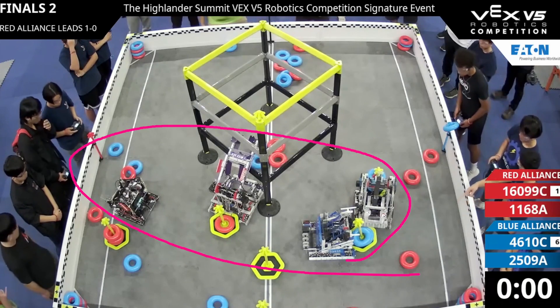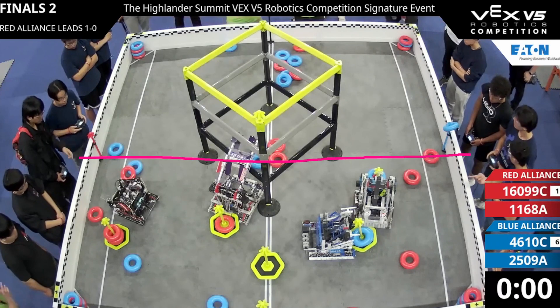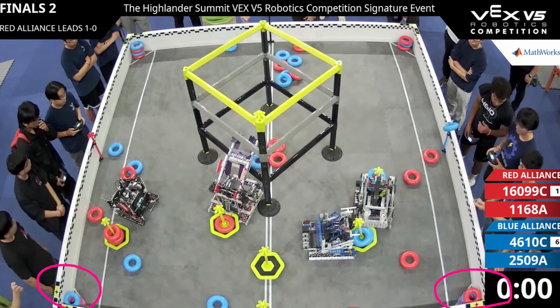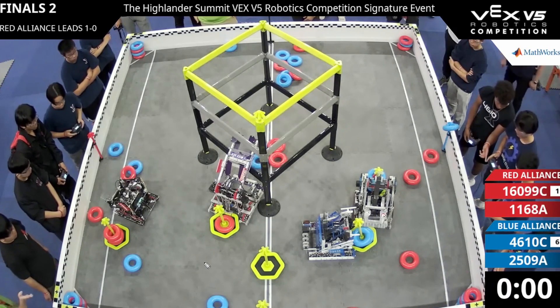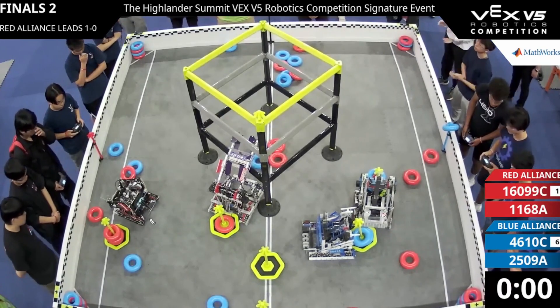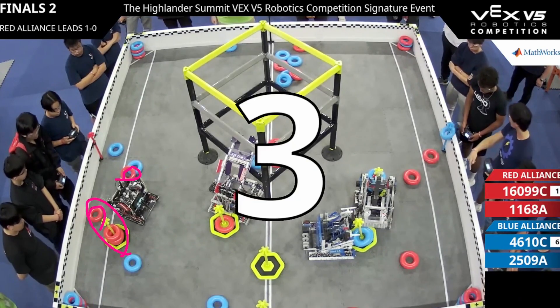Once again all four bots end up in the bottom half of the field. The autos are very targeted toward the positive corners down here. And once again Red is in a good position — they have a goal with three and then four rings around it, which can easily fill that goal up.